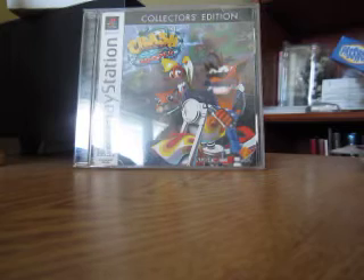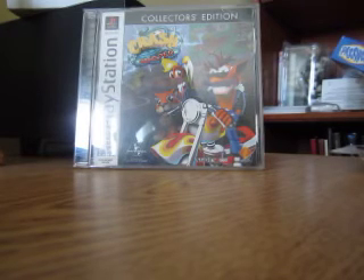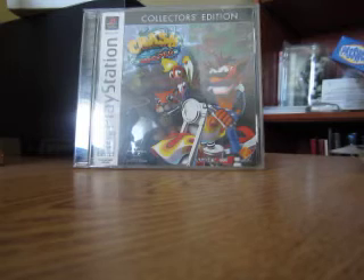The ruins of a space station called the Cortex Vortex are owned by the antagonist of the series, Dr. Neo Cortex, who crash lands on Earth and unleashes an evil entity known as Uka-Uka, the evil twin brother of Aku-Aku. Uka-Uka ends up joining Cortex, as well as Dr. Nefarious Tropy. Together they plan to get powerful crystals into original places in time and use their energy to enslave the Earth.